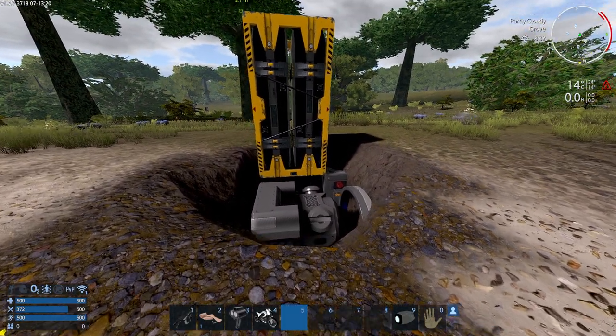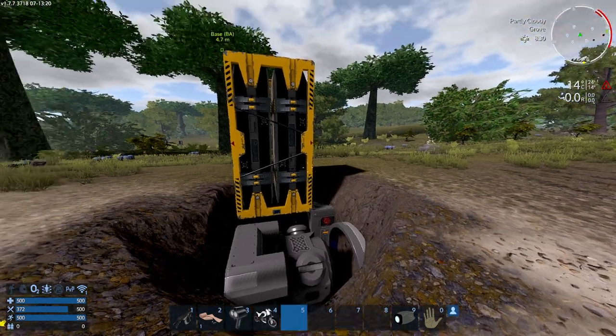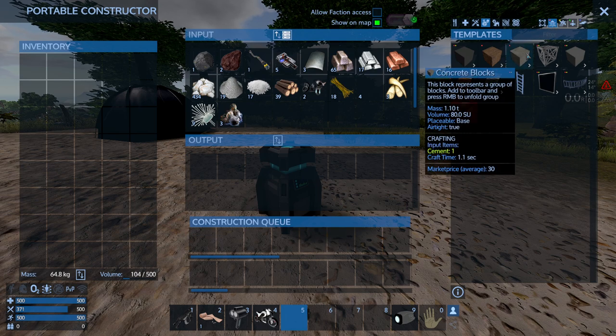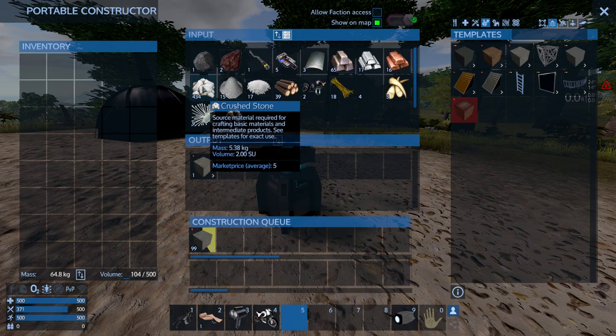So now I've got the basic stuff: the core, which is required; a power source; a fuel storage; and storage for me. Next I'm going to build some blocks to cover that up and create a little floor for my base. I'll go into building blocks with the filter set to placeable on bases and craft a bunch of concrete blocks — for this you just need crushed stone.